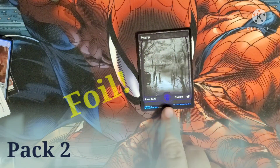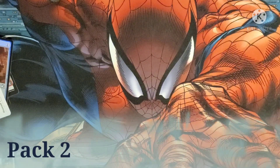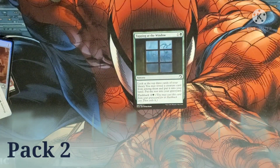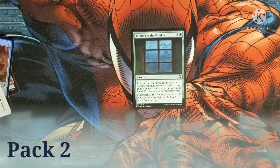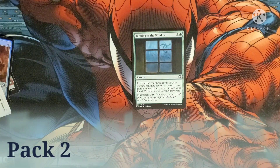We got the foil Swamp — got a special home for that. Tapping at the Window costs one and a green as a sorcery. Look at the top three cards of your library, you may reveal a creature card from among them and put it into your hand, put the rest into your graveyard. It has a flashback cost — flashback lets you play it from your graveyard at a cost of two and a green.